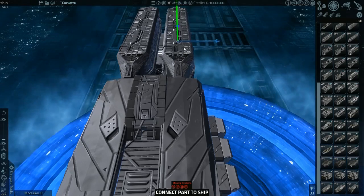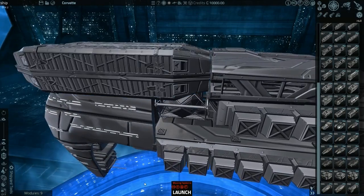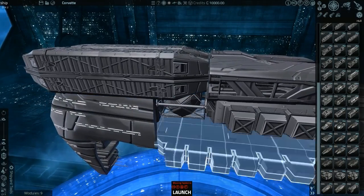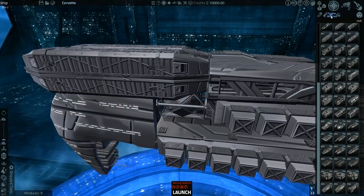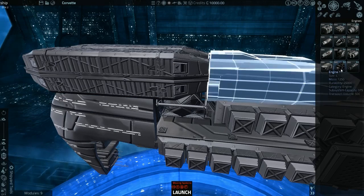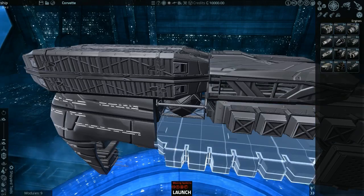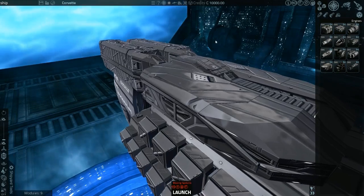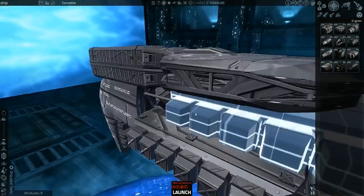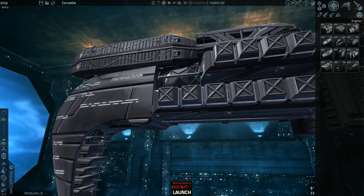Where are the engine thrusters going to go? We'll put them facing diagonally forwards. Oh man, you're going to need so many engines for this. We're just going with one ridiculous engine.